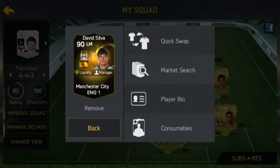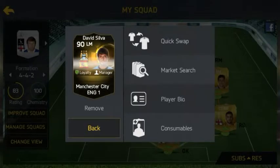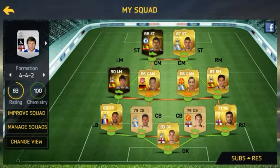Up in our left mid we have inform David Silva — I bought him for 189k coins and he is an absolute beast. Let's check his player bio and details: he has 79 pace, 85 shooting, 94 dribbling, and 92 passing, and that's great stats for a left mid.